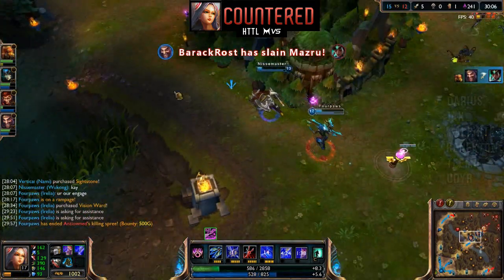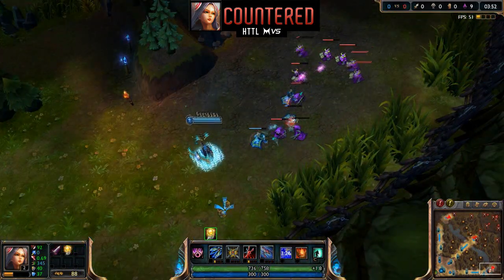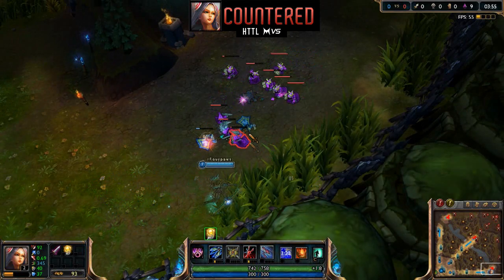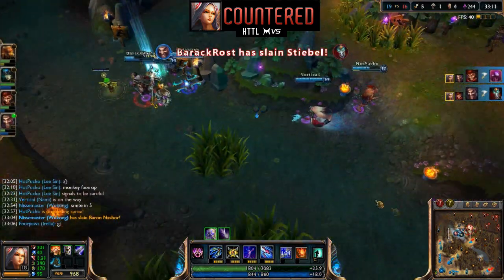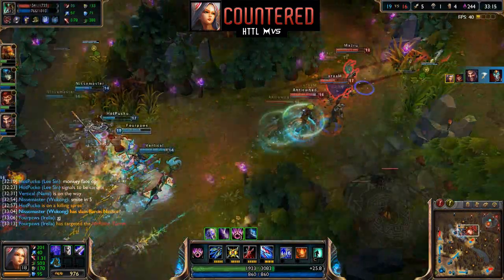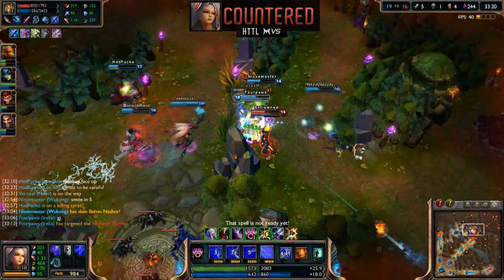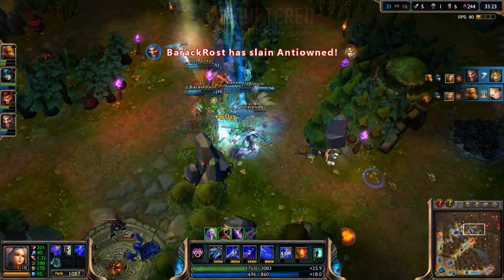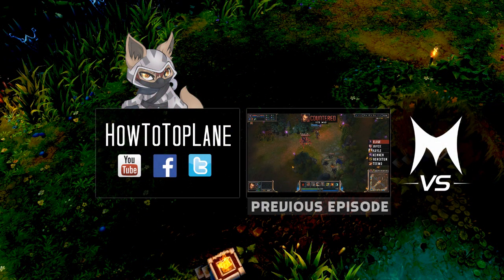My general tip for laning against Irelia is to be careful of her gap closing with Bladesurge. As Bladesurge's cooldown resets if it deals a killing blow, Irelia can navigate around the lane by last hitting minions, thus she might be able to reach you from a rather far distance. Watch your friendly minions' health bars to know when she might be trying this trick, so she won't catch you out. Overall, Irelia isn't very strong in the lane phase, so hopefully this video will help you shut her down. If you enjoyed this video, please leave a like down below, and as always feel free to come check out my channel HowToTalkPlaying if you want to further improve yourself as a player. For the next episode of Countered, we'll cover the most liked champion in the comments below, so please give us your suggestion. Until next time, take care guys.